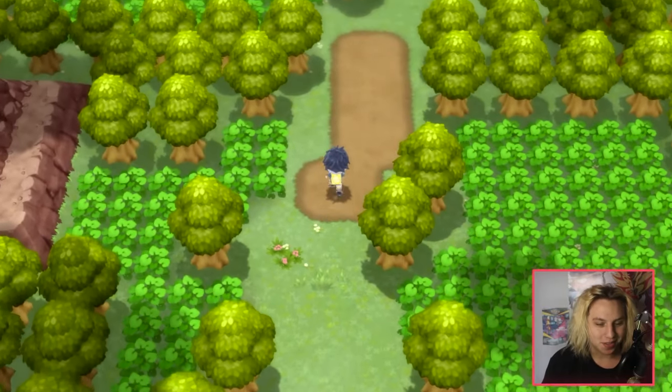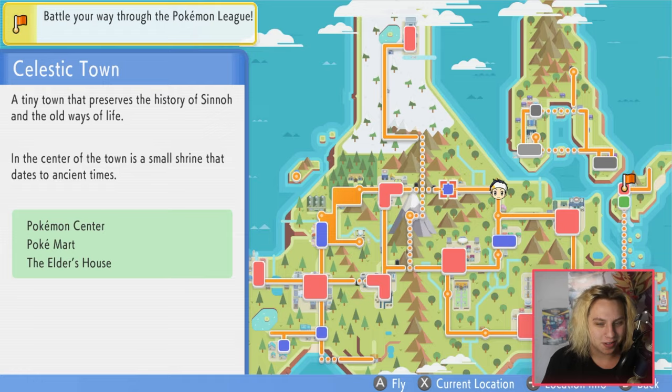Hey, what's good everybody. So there's a point in the story where you're forced to go through Route 10, and if you don't know how to use Defog it's pretty difficult to get through Route 10 and make it all the way to Celestic Town. To get rid of the fog, it's extremely easy.